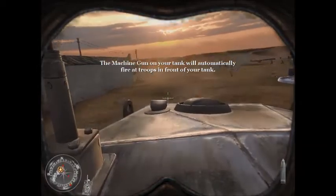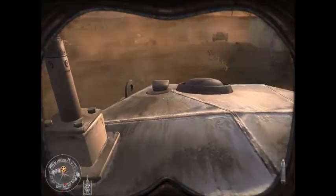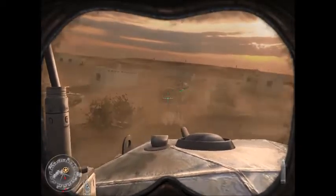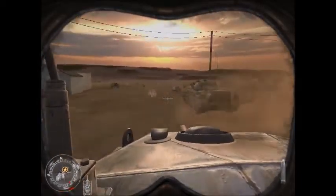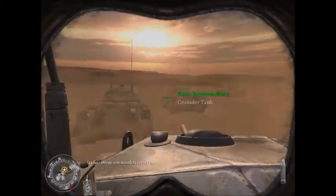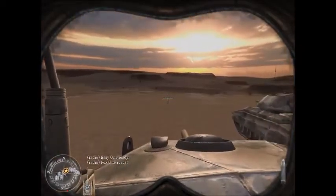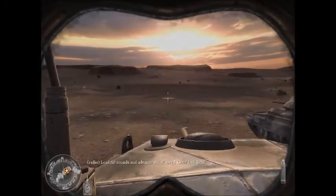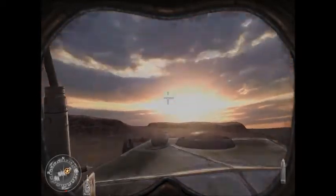The machine gun on your tank will automatically fire at troops in front of your tank. If you press the space button you'll be able to line up the tank with its turret.